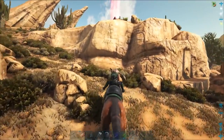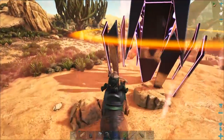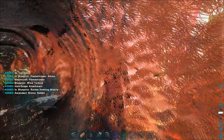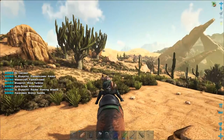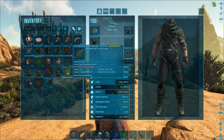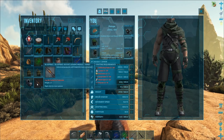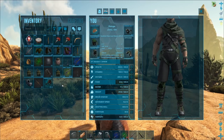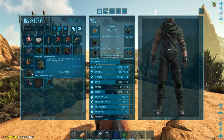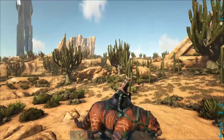Red drop with a ring — let's see if we can get anything good. Ascendant Bronto Saddle — hey, that's pretty good! Mastercraft Flamethrower — I'll take that. Ascendant Bronto Saddle, Homing Rocket Missile Blueprint — that's not bad. Wind Turbine, three canteens. So that happened!